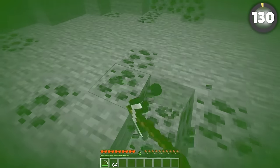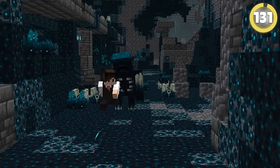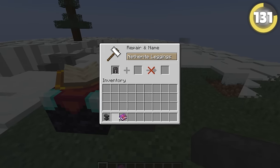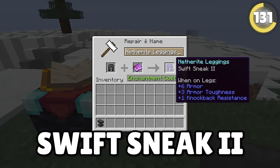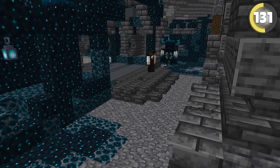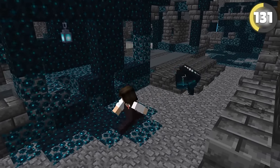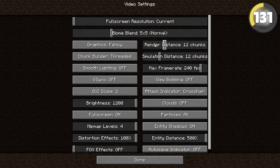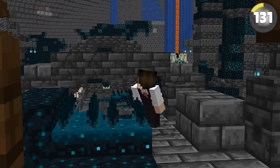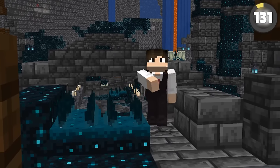When a warden starts chasing you, good luck surviving that. You're gonna have to make sure your armor is enchanted with Swift Sneak 2 or higher, which will allow you to get away. However, you still need to be careful of the warden's ranged attack, because that thing is no joke. If you have the time, pull your render distance down to two chunks — the moment you stop hearing his footsteps means he's far enough away and will most likely calm down.